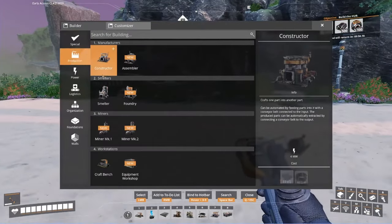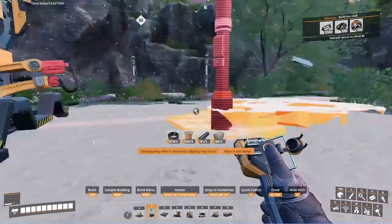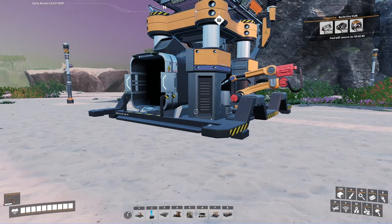So we are using two different bugs here. The first is infinite production, also known as what we've been calling the 007 glitch.